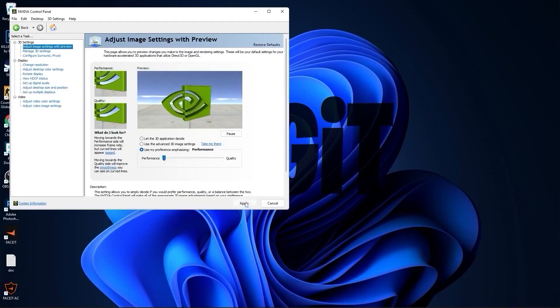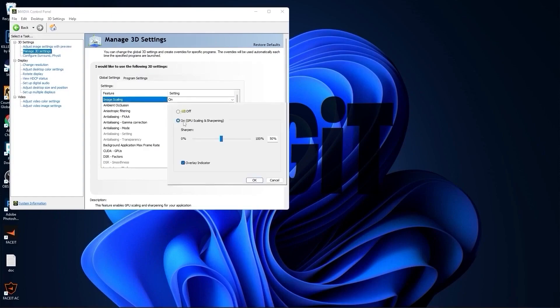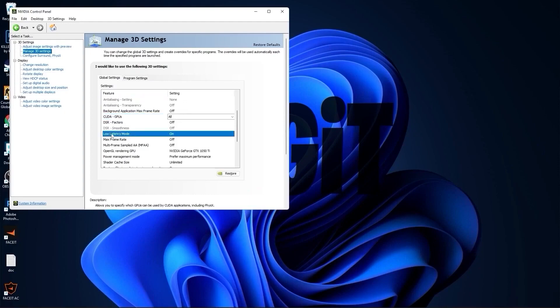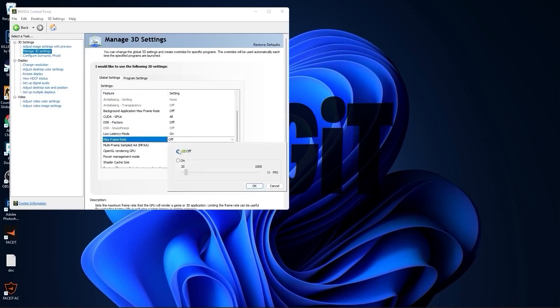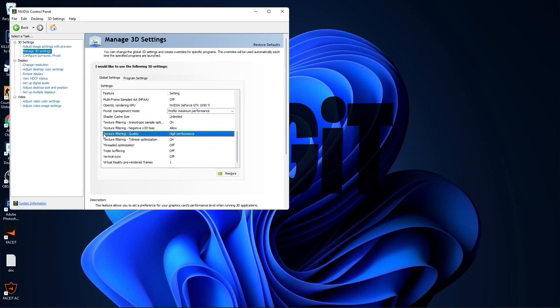Press Apply, then go to Manage 3D Settings. On Image Scaling, select On, check Overlay Indicator, and press OK. Set all listed options to Off. Scroll down to Low Latency Mode and select On. Max Frame Rate — select Off. OpenGL Rendering GPU — select your video card. Power Management Mode — select Prefer Maximum Performance. Texture Filtering Quality — select High Performance. Threaded Optimization — select Off. Vertical Sync — select Off.